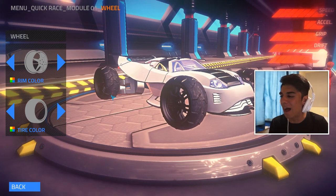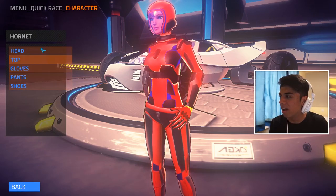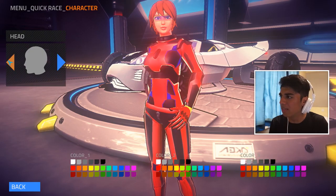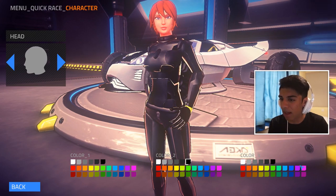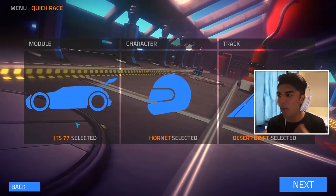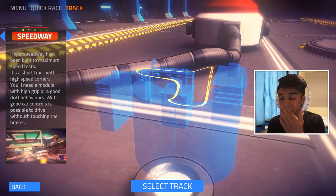One thing you can do in this game is change your character and make it look completely ridiculous. I believe there's only one character in the beta — I haven't really looked too much. You can do all types of things to it. I really wanted to make an alien, but we can get the cleavage out though — that's pretty cool. I would love to see the developers do something set in current times, because that would be really cool.